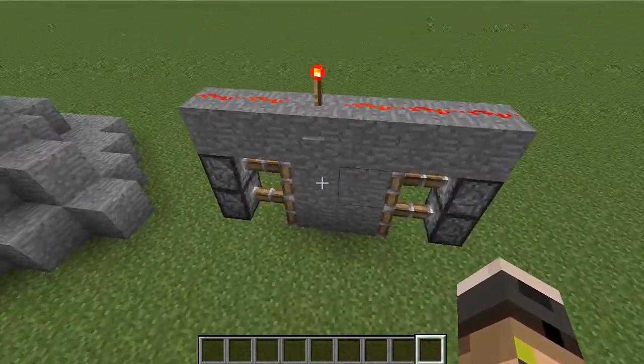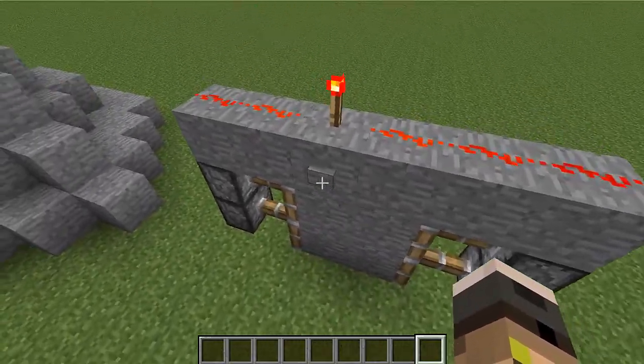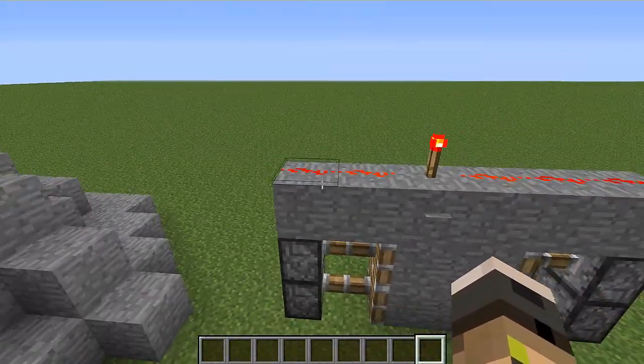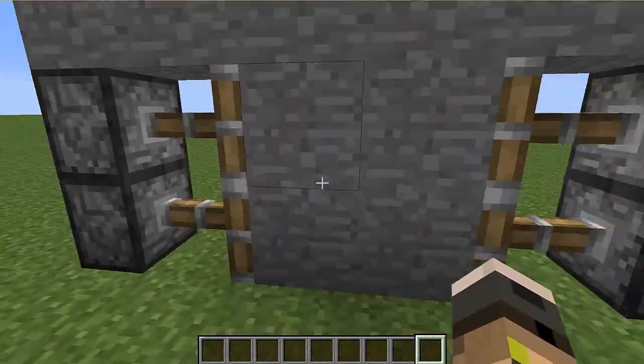Four sticky pistons, four blocks for the actual door, two buttons, one torch, and five pieces of redstone. As you can see, if we press the button, that torch goes off and that makes this redstone go off also, and that means we can go through the door.